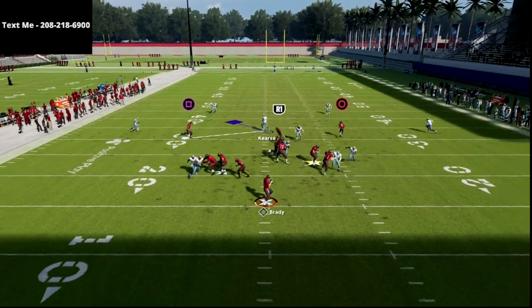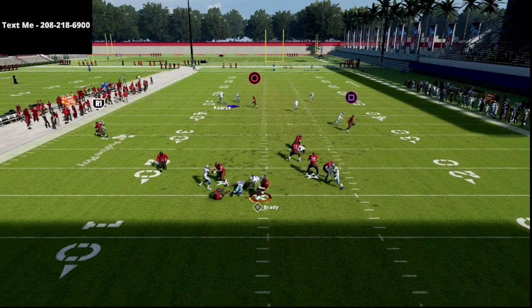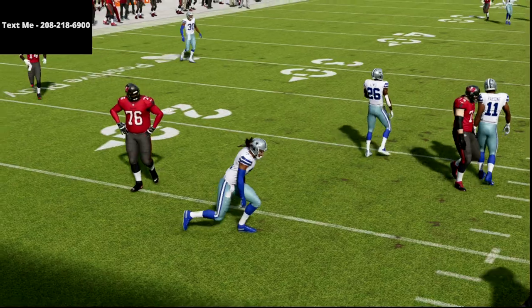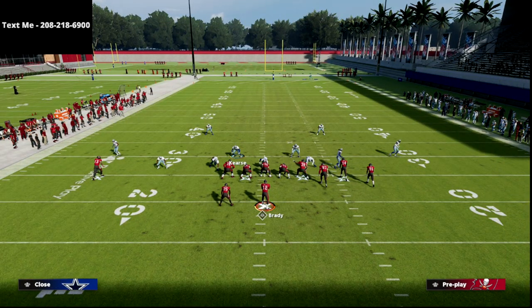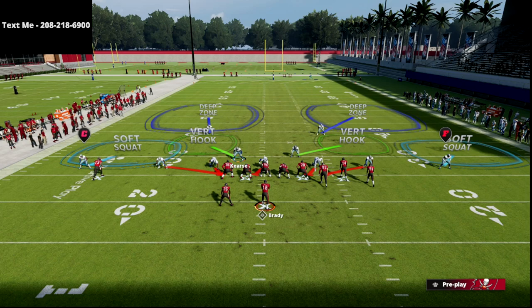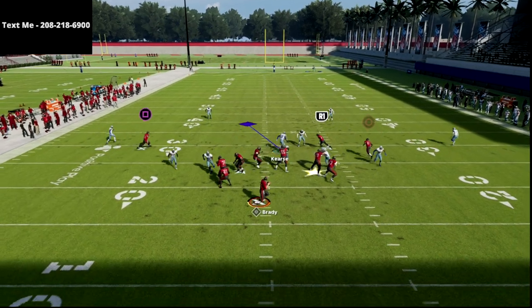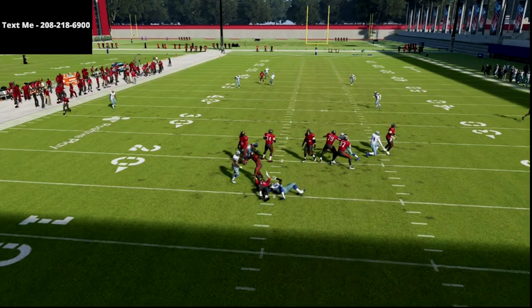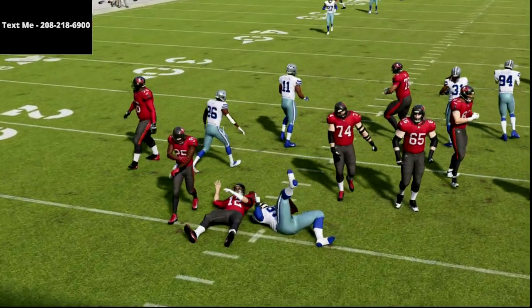I want to show a max protect scenario. As you can see, the pressure did get picked up, but it did kind of loop around a little bit. So again, all we're doing is baseline pressing and crashing our D-line down. I'm going to block my running back and tight end, and at the snap of the ball you'll see that occasionally we'll get the pressure. But if they max protect, for the most part they're going to be able to pick this up.